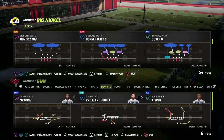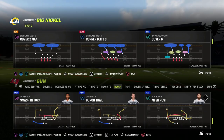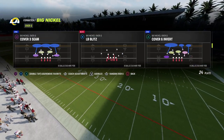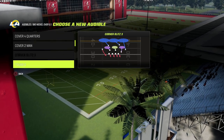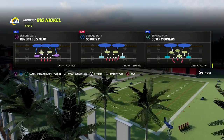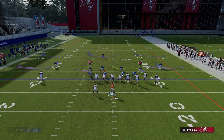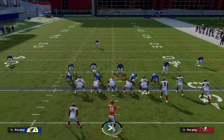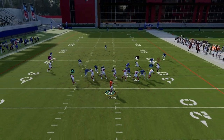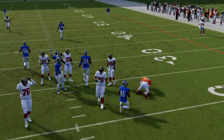I'm really excited to show you this pressure — it's really simple but really effective. I'm going to come out in the gun bunch and use any play in Big Nickel Over G. We can show it out of LB Blitz since that's the basic concept, but I'm going to come out in just a Cover 3 Sky. All we're going to do is globally blitz our linebackers, then stand in the center, and you're going to see the pressure loop right into the B gap for instant pressure at the quarterback.